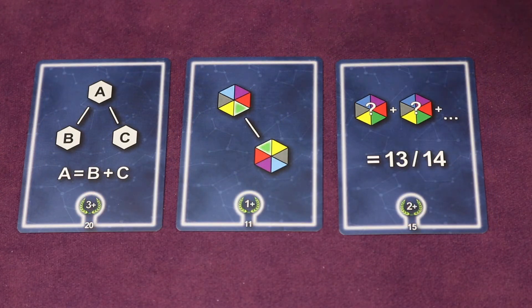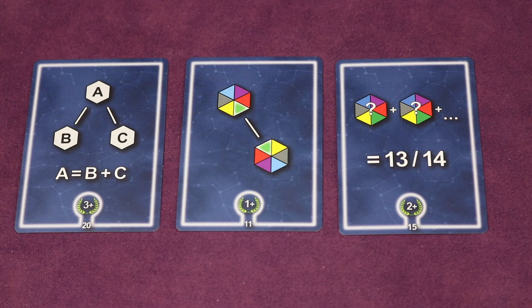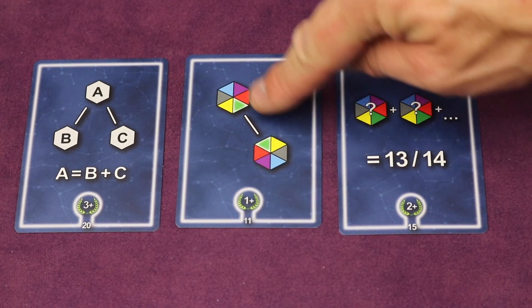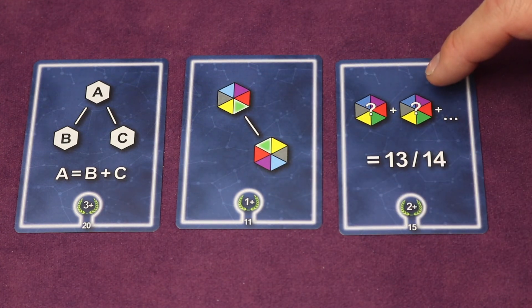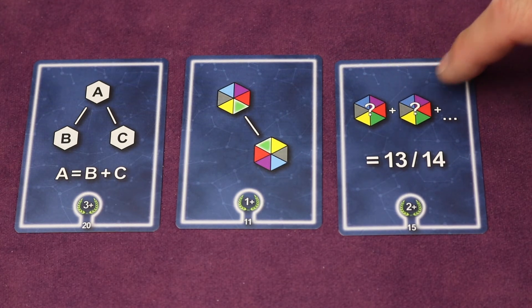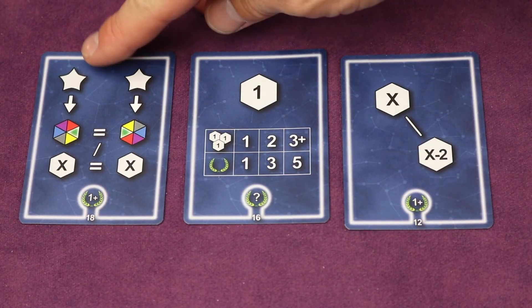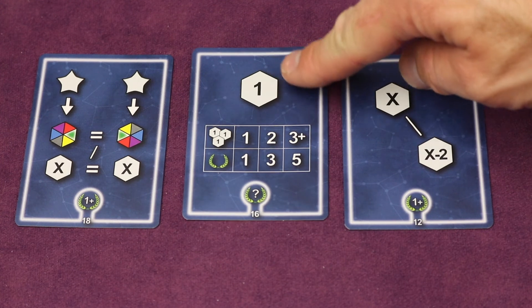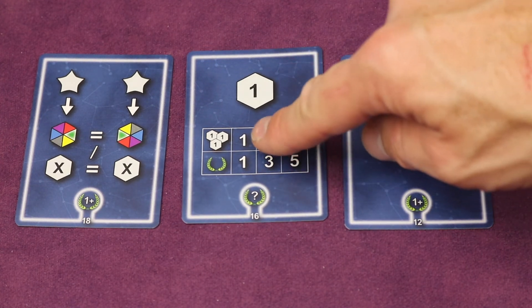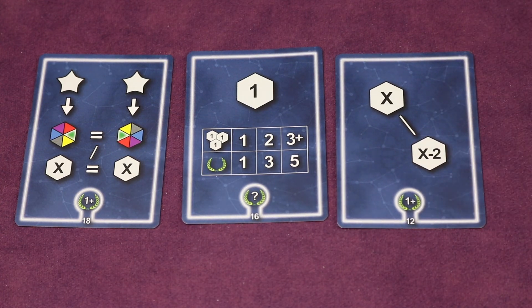The silver missions include: scoring three points when two dice branch from another die and their values sum to equal the parent die; scoring one point each time you connect a die of the same color as another; scoring two points when all dice of a single color sum to 13 or 14. Other silver missions reward having all dice under a starting star share the same color or value, scoring based on the number of ones in your constellation, or scoring a point when a connected die is exactly two less than the die it connects to.